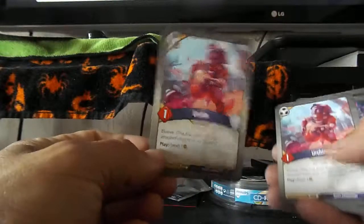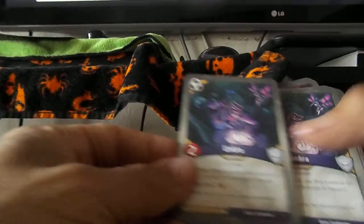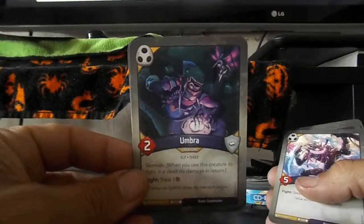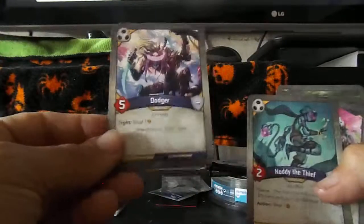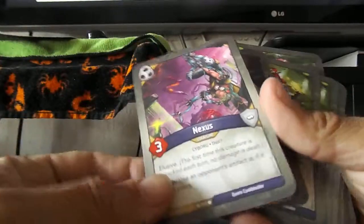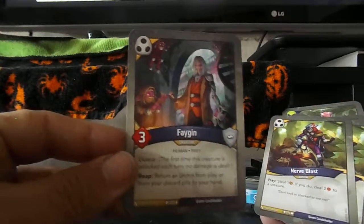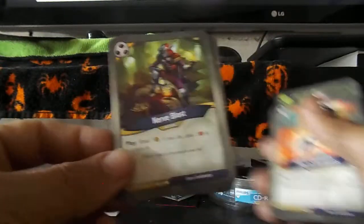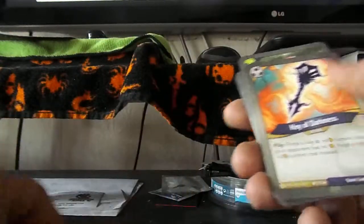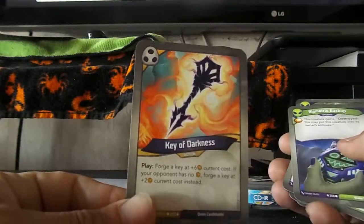Next up we have House of Shadows. We have a pair of Urchin, a pair of Umbra, a single Doja, Noddy the Thief, a pair of Nexis, a single Fagin — that was one of the rares — a pair of Nerve Blast, and Key of Darkness. That's quite ominous looking. I like that.